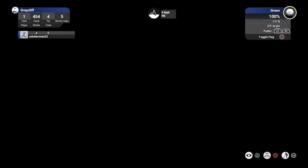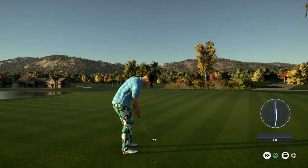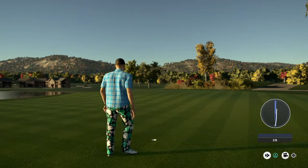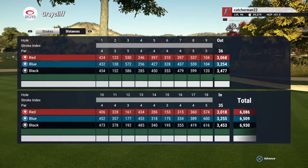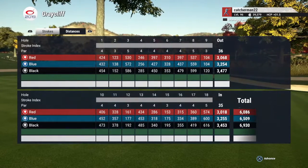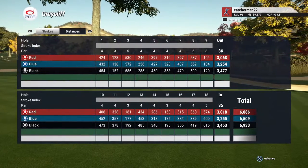Let's have a look at the scorecard. What I'm looking for is variety in distances on threes, fours, and fives — so they're not all the same shot, not all the same distance. The par threes come in at 152, 120, 192, and 195.